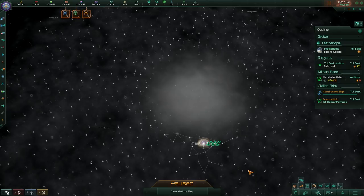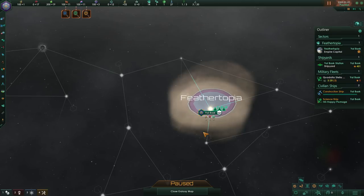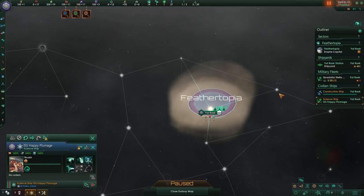What you want to do is take a look around at least your neighborhood here. Click the Happy Plumage science ship and right click one of the nearby stars and say survey system. They're going to fly out of the solar system, head over to that system and start taking a look around. Not only will they tell you what's in there — are there any habitable planets, what's the nature of the system — they'll go around every single planet and moon and scan them. They might find resources we can tap into, or they might find what's called an anomaly.